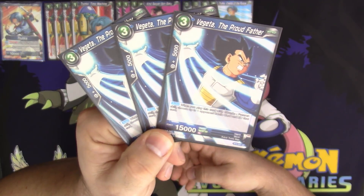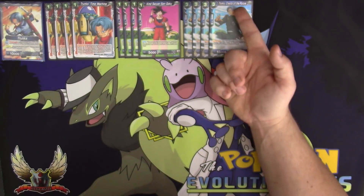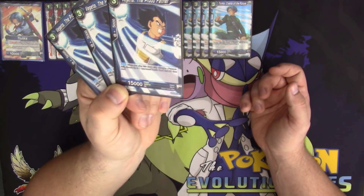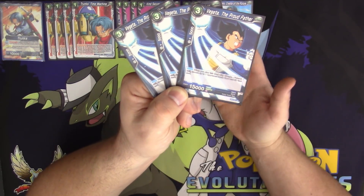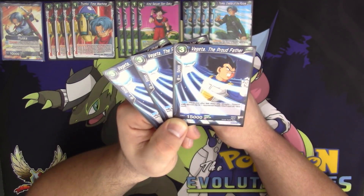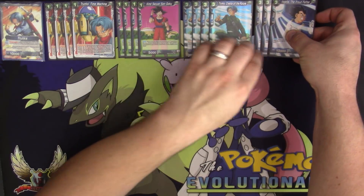We play three copies of the three-drop Vegeta the Proud Father. This is one of the targets you can play using Trunks' activate main. The auto is: when you play this card with Trunks' Future skill, you can choose up to one of your opponent's battle cards and KO that card instantaneously — with the obvious exceptions being cards with Indestructible, like Zamasu or Goku Black when Zamasu is out. You can't KO a battle card that has that ability. It's got 15,000 attack, and that auto is very solid as well.